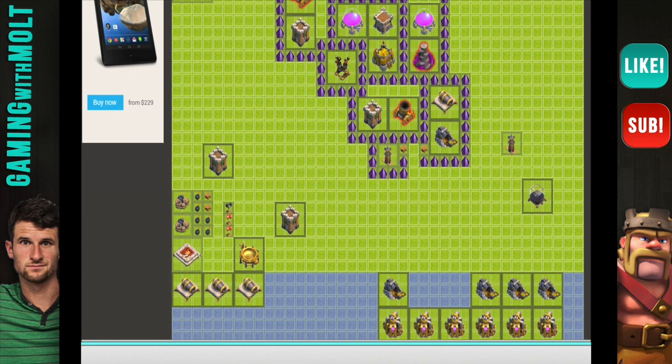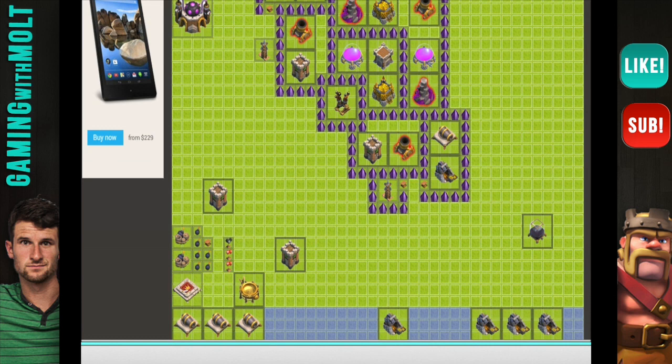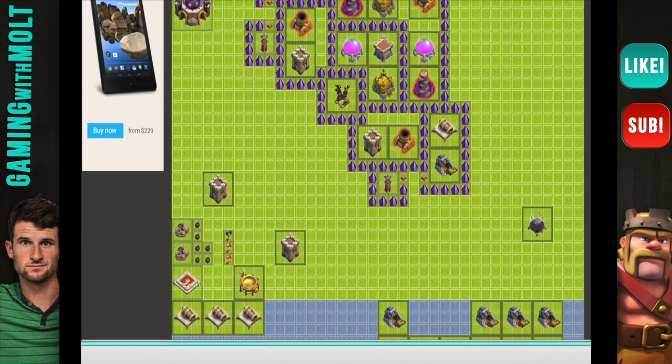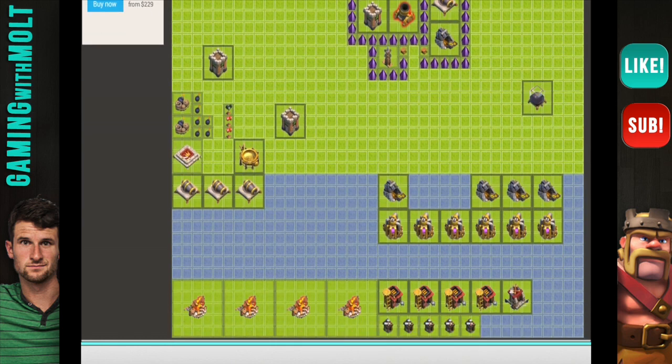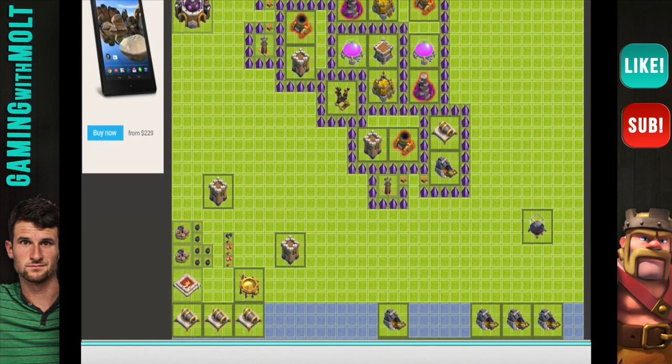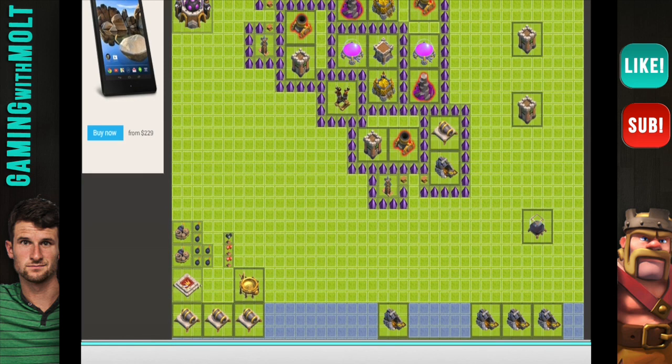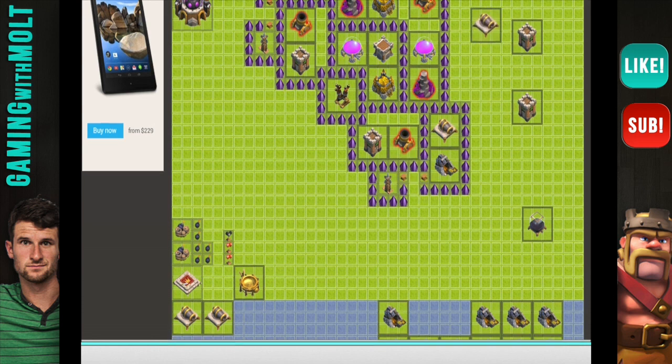Let's flip-flop and do the exact same thing on the other side. Put this right here, then the Gold Mine right here. The reason you want to have the Gold Mine first is so that Giants have to walk across that just to get to the mortar. Looking at this right now it's spreading out kind of weird, so we might flip-flop some things in a second. Let's put the other trap right there.